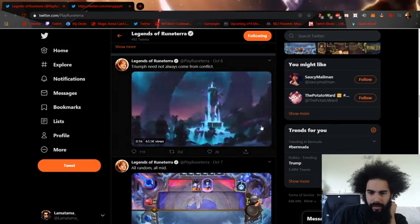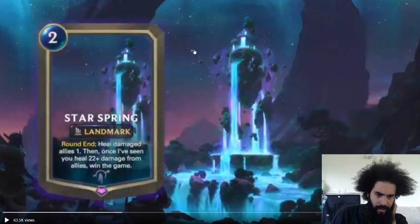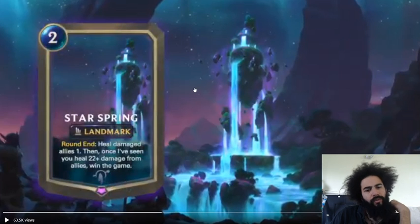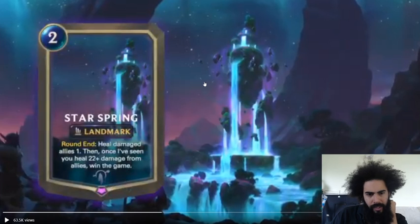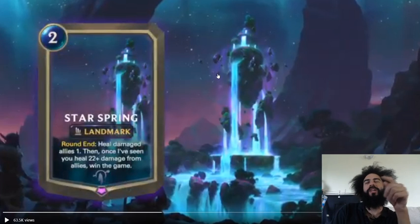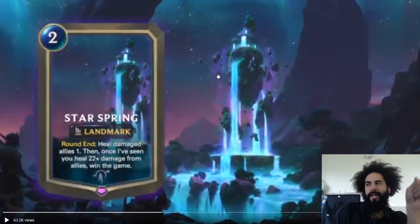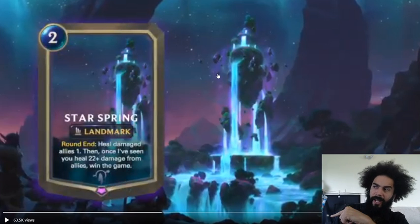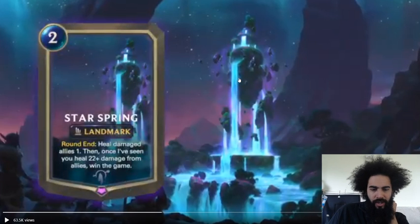What are the other cards? Star Spring — each round heal damaged allies 1. Then once you've healed 22 damage total, allies win the game. So you have to heal more damage than their nexus can actually have. The damage you can do to a nexus is 20, and with this you go to 22, so there's more damage. So it makes sense — it's an alternate win condition. It's interesting.